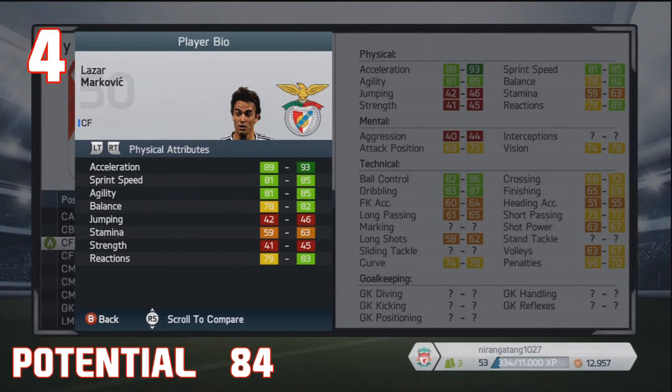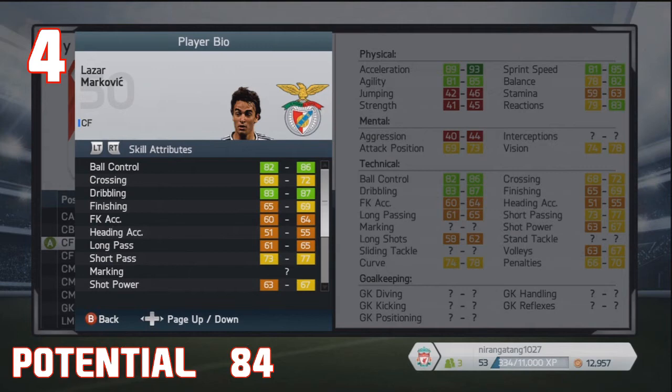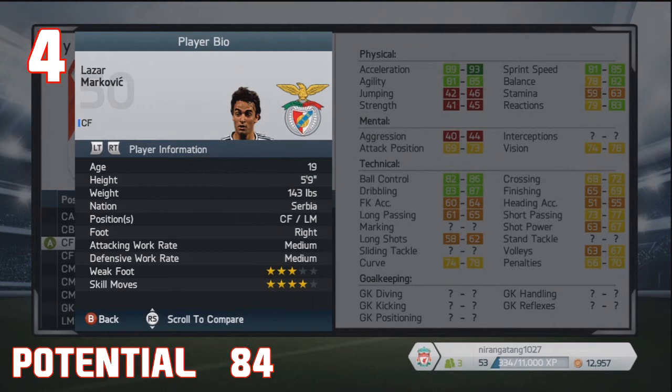Now next up, we've got Lazar Markovic, the man who plays for Benfica — another skilful and extremely fast winger. He's a centre-forward on this game strictly, but he's also got great ball control and dribbling. Well into the green zone on acceleration — look at that, 89-93. That is truly incredible for a young player. He's recently signed from Partizan Belgrade, which is the one hitch — he may not be available in the first season, so you may want to look out for him later in career mode. He's also got four-star skill moves and can play as a left mid. He's from Serbia, he's 19 with medium attack and defensive work rate.